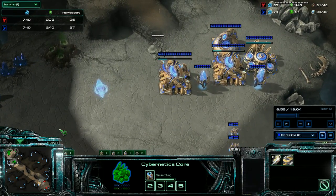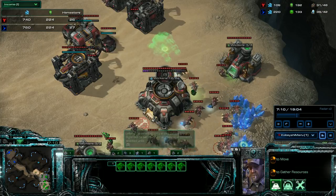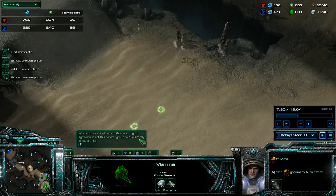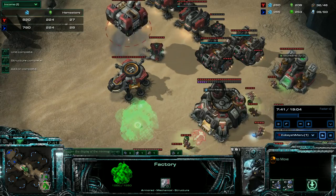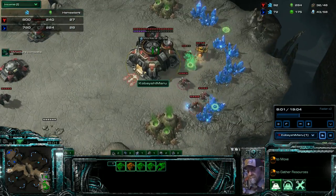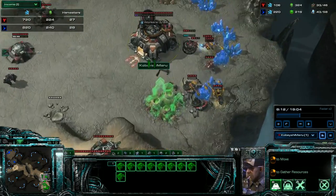Whether it's Colossus or double starport, either way, I want the same thing: a lot of Vikings, before even thinking about getting medivacs. So now I send a guy out to check his third. Instead of starting to produce medivacs, I start to produce Vikings. I get two turrets — one in each spot — for oracles or anything crazy like that. Get another gas.